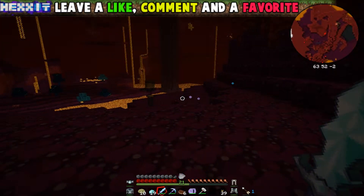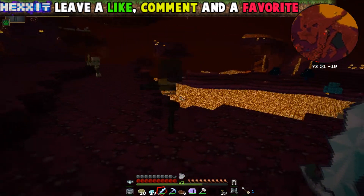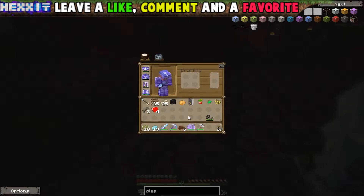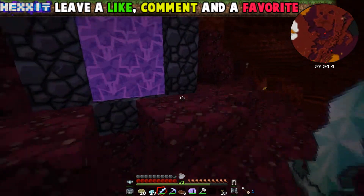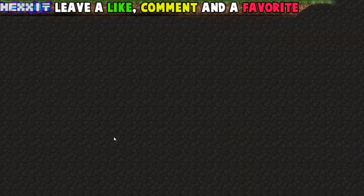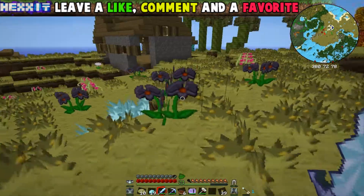Hello guys, welcome back to Hexxit. We're gonna kill some wither skeletons. I've got one wither skull and three necrotic bones that I got out of a chest — I think you can do something with these, not too sure though. I've been in the nether for quite a long time just before recording, trying to get some wither skulls so we can spawn the wither in, but I've only got one.